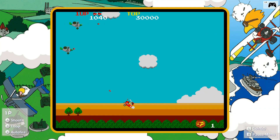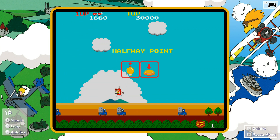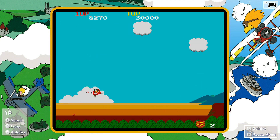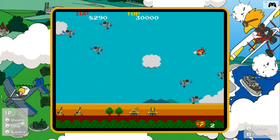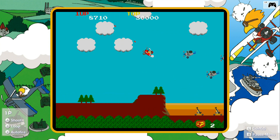Sky Kid has you controlling a small plane through brief missions. You'll be dodging planes and trucks that shoot bullets at you. Halfway through, you can pick up a bomb to destroy your main target. The missions were not very long and it wasn't very hard. I loved how you could loop around and get behind the enemies — and they could do that as well. It was just a very enjoyable plane shooter.